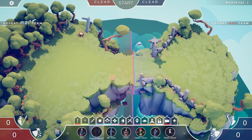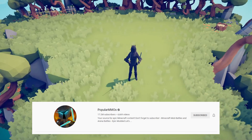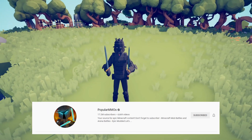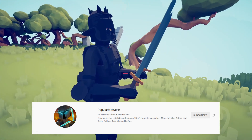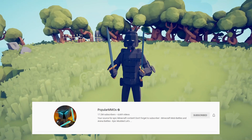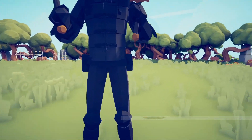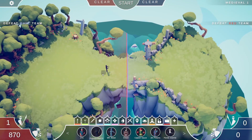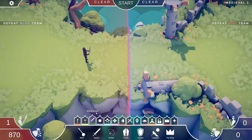Next up is Popular MMOs. I did my best to recreate his avatar — it's a dark knight kind of look, like the Lich King, with a diamond sword style. I think it looks pretty good honestly for the options you have in TABS. I paid as much attention to detail as I could, and he's better for close-up fights as a melee unit.